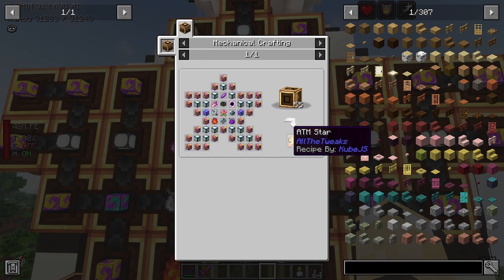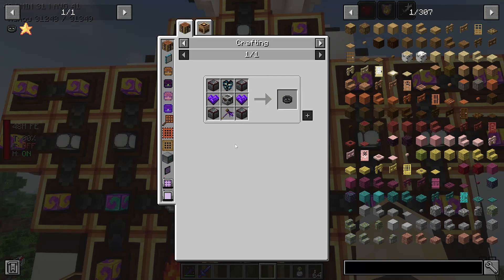Funny enough, it's the thing that we were missing on ATM8 as well. And that's because in ATM8 it required the gravitational units from Mekanism. This one just requires some stuff from the Cataclysm mod and blood magic.